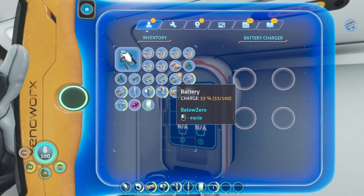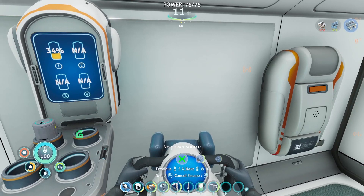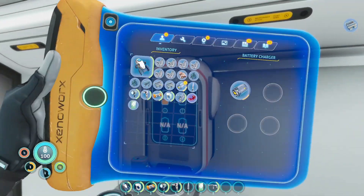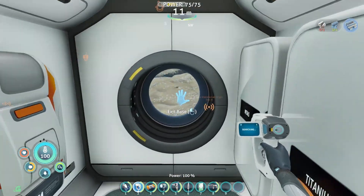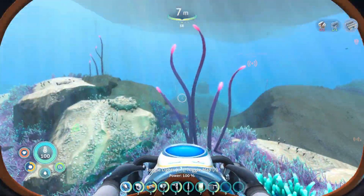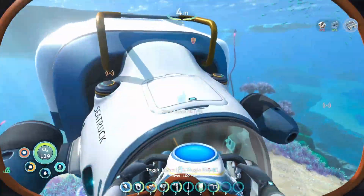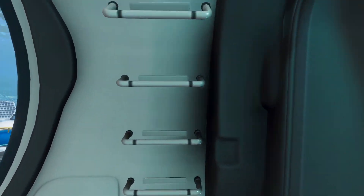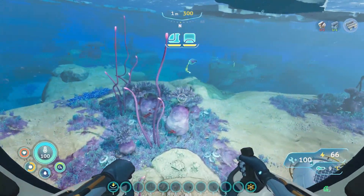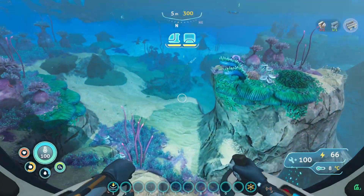First things first, let's drain the battery on that — take these two fresh batteries out, put one there, give one a fresh battery, and put both the half-dead ones in to charge up while we're awake. We need to get some silver, and I'm thinking the best place is going to be in some of the sea monkey caves around here, so let's go and have a look.